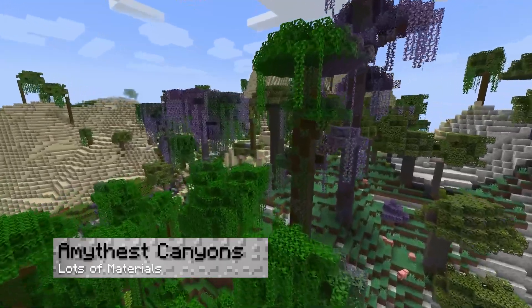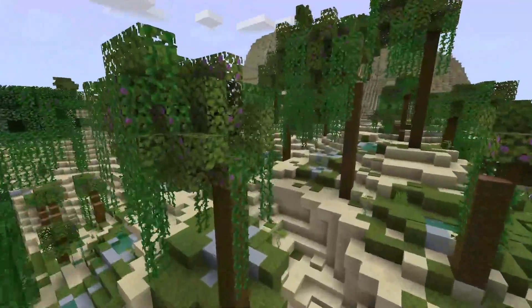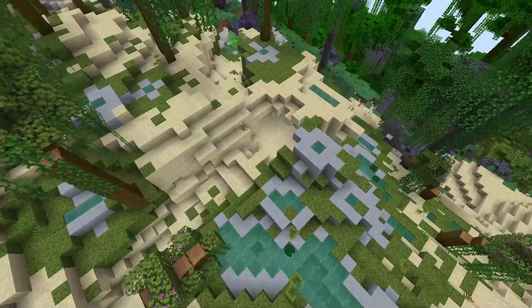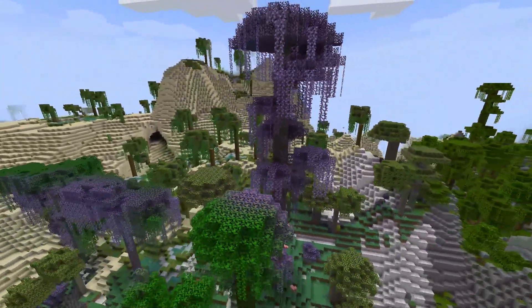If you're wanting a truly modded experience, Amethyst Canyons and its other variations are going to be perfect. These have a wide range of terrain, trees, and vegetation. There's plenty of resources to collect and admire, making this an ideal place to build a base. Besides this, some leaves are retextured to be purple, resembling Amethyst Crystals.